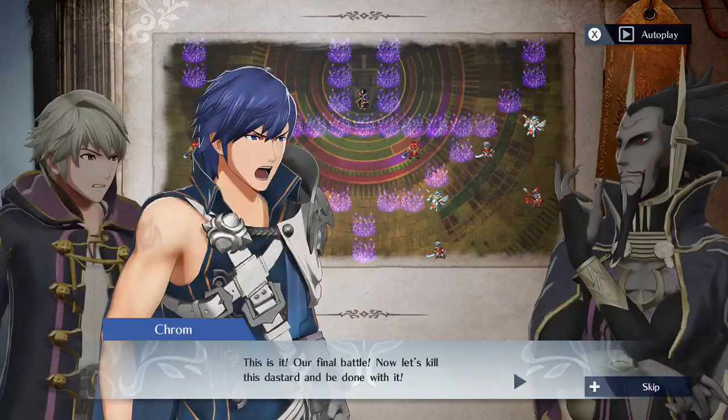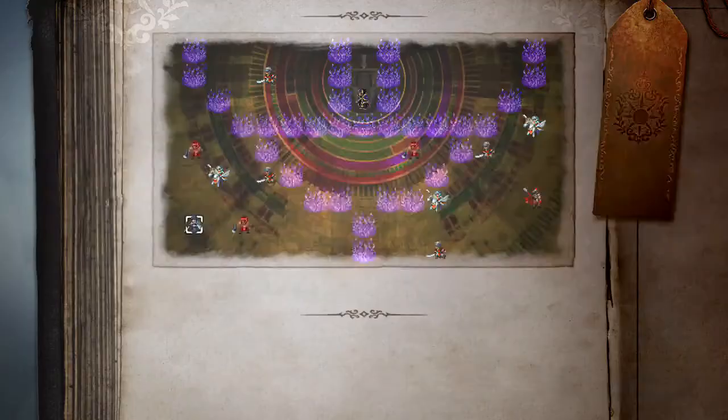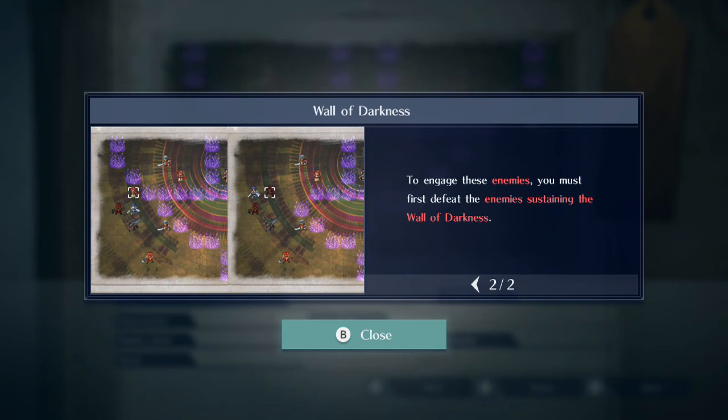This is it! Our final battle! Now let's kill this dastard and be done with it! So long as the dark barrier stands, no other soul can reach us! You must face your grim fate alone! A wall of darkness protects enemies hiding within from being attacked. To engage these enemies, you must first defeat the enemies sustaining the wall of darkness.